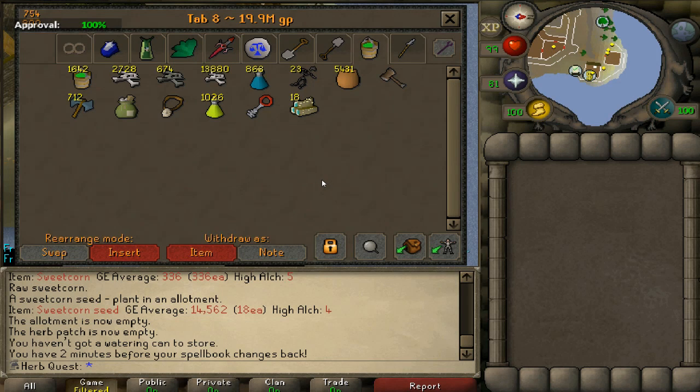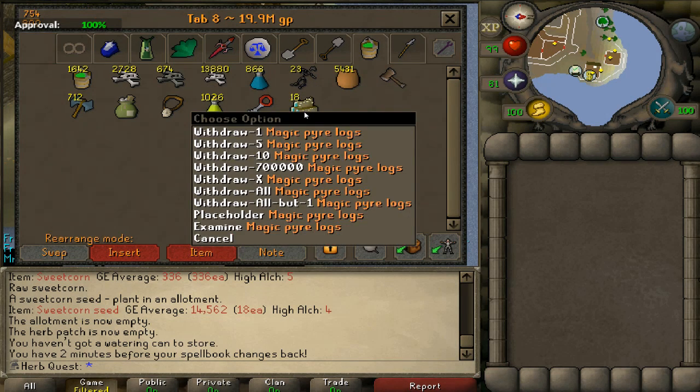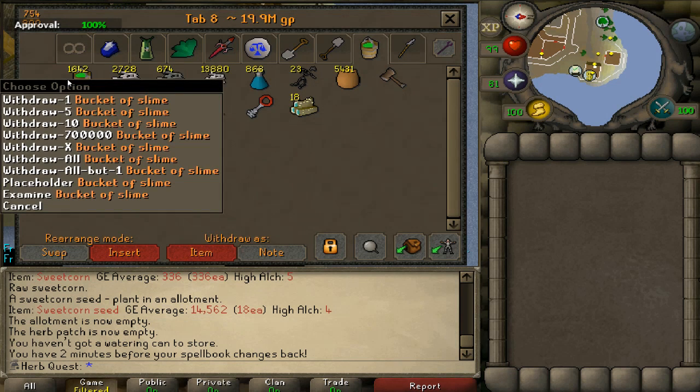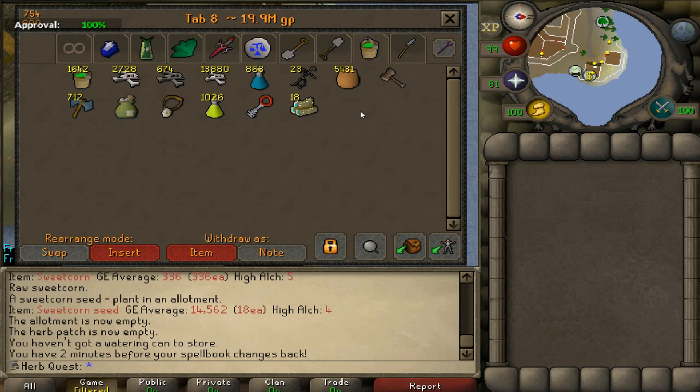Here is my prayer tab. The fire remains go with the magic pyre logs for the temple trekking minigame — I might actually do a time lapse of temple trekking when it comes to the hard clues. I don't know if I'll ever use all those buckets of slime — I might just go for the gilded altar. I think I'll be fine on ecto tokens since it's one charge per bone and I have over 400,000 charges, so it'll be a while before I need more.